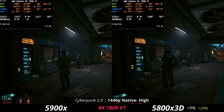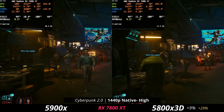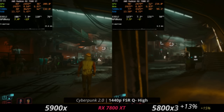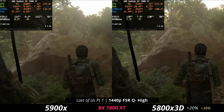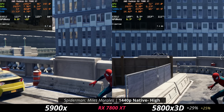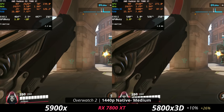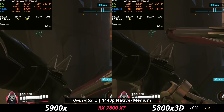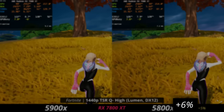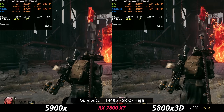In Cyberpunk on high settings it's 9% faster on the 8-core one — fewer cores is faster. With upscaling it's 13% faster on the 8-core. In Last of Us Part 1 it's 20% faster with FSR quality. On Spider-Man Miles Morales it's 29% faster without any upscaling. In Overwatch 2 and Counter-Strike 2 it's 10% faster each, and in Fortnite the 8-core is 6% faster. In Remnant 2, another UE5 game, it's 13% faster.